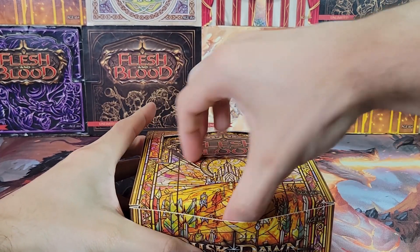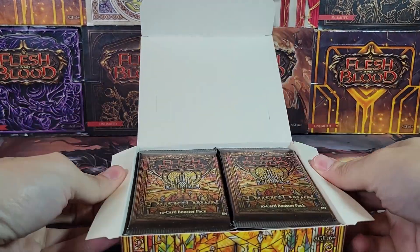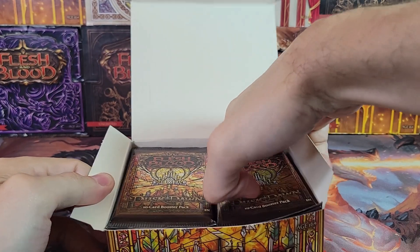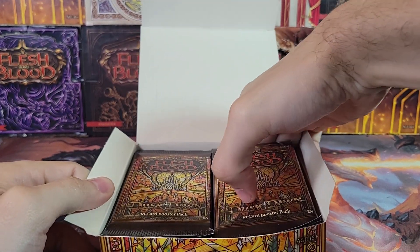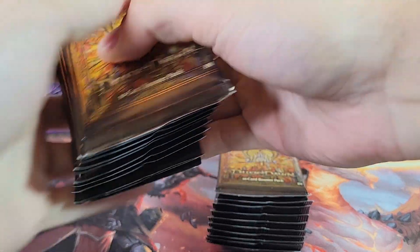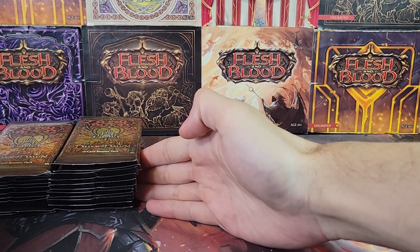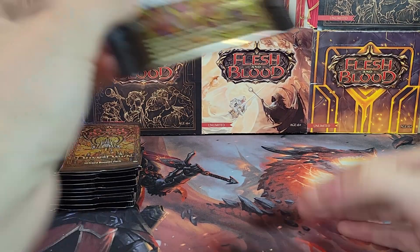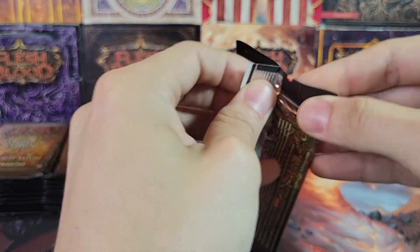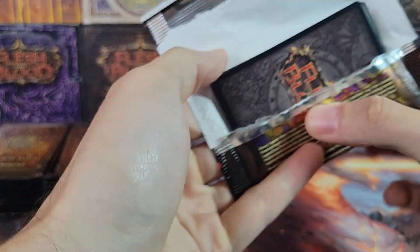There are 10 cold foil serialized cards — like, there are serialized Flesh and Blood cards now. I haven't looked up any videos of anyone pulling any or anything, I just went on the actual Flesh and Blood website, Legend Story Studios, and I just saw that real quick. That would be pretty amazing if we pulled a serialized card. I don't know what the deal is with that — maybe if you guys know, you can let me know in the comments.